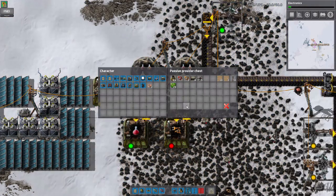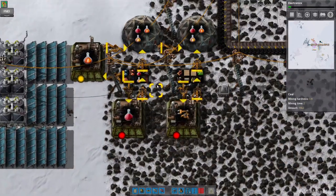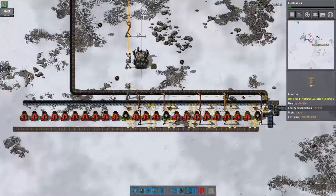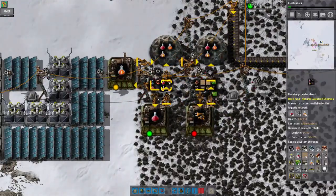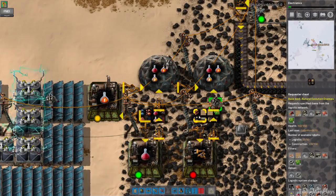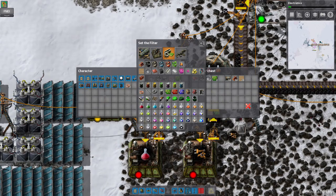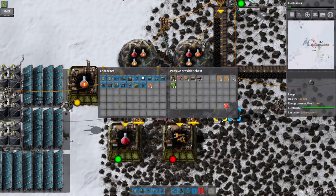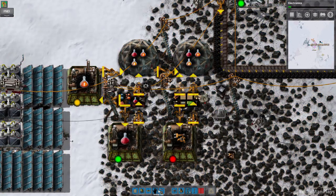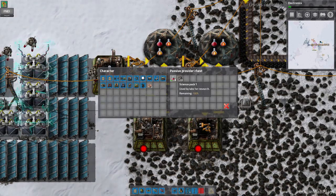It's such a slow process just getting all the necessary items up and running. I hate to not show things on camera. We have ten science twos - I think we should get them requested over here. Let's go ahead and get them inserted into a lab. You've been making those red science packs like crazy, haven't you?